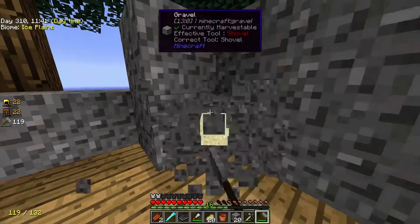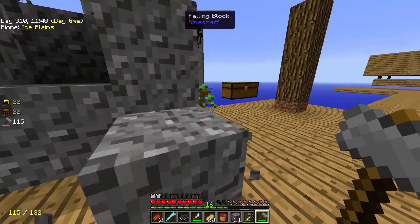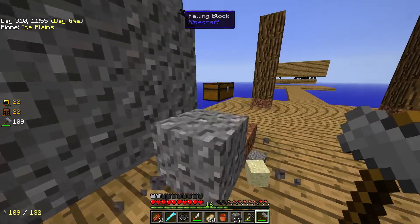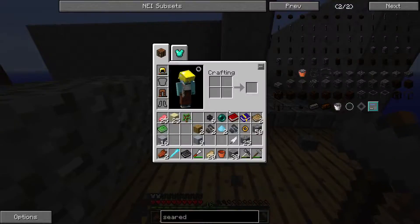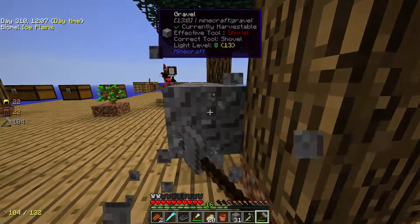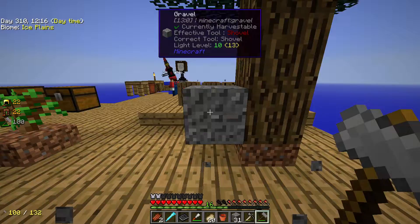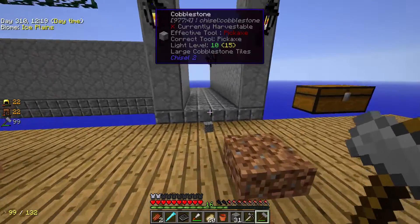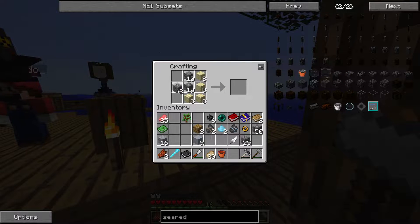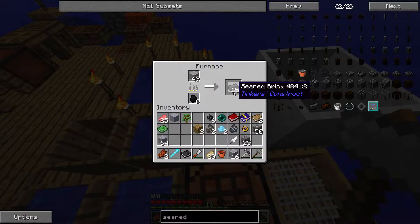Where's the flint? Found it. Do I have to do it in the Tinkers tool station? Hold on, let me figure this out myself. You put the flint and the tool in the tool station on the repair thing — or just put it in your inventory, in the crafting square. That's a little easier. I thought I was being smart. It was a good try.